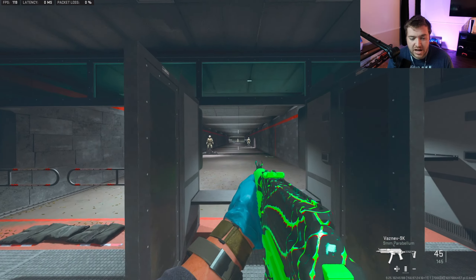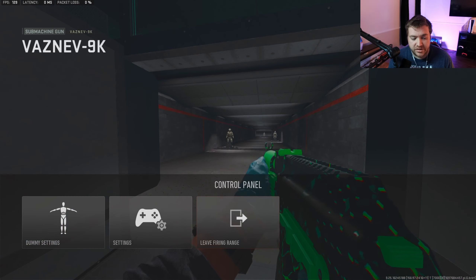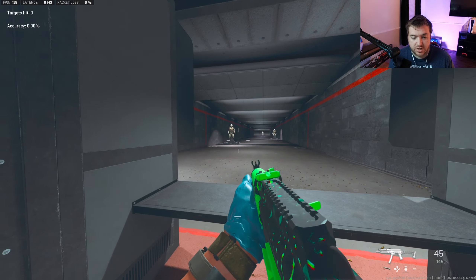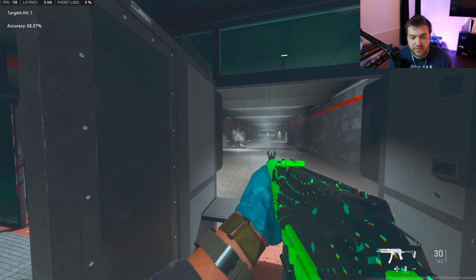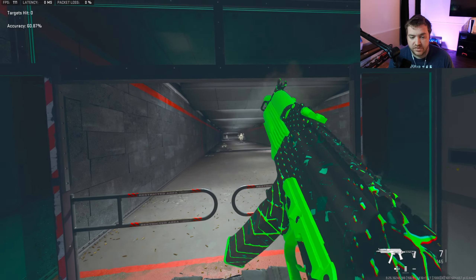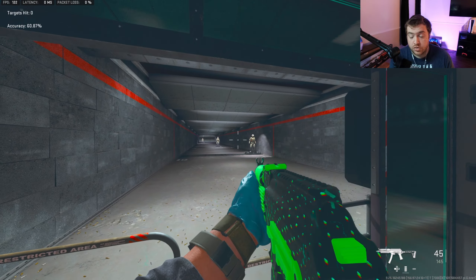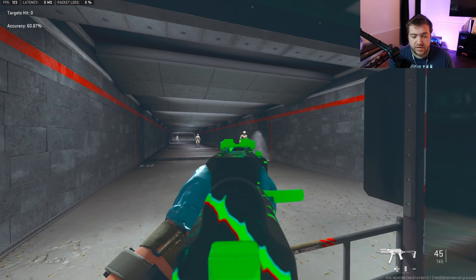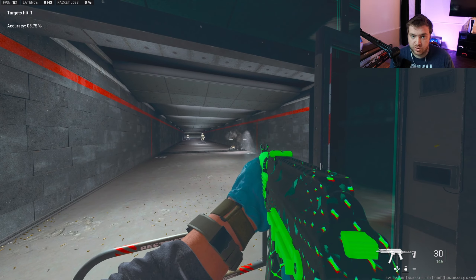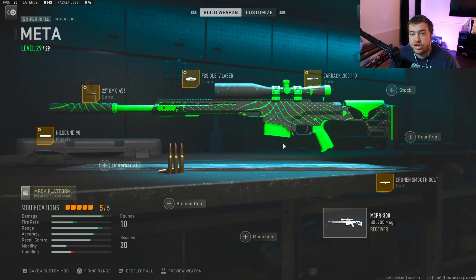In the firing range, with SMGs there's only one target you need to practice on — the first close one. I'll put three plates on them. This is the sweet spot for all SMGs. The second dummy is more of an AR range. You can shoot people at that distance with SMGs but you'll lose a lot more gunfights since ARs kill faster at range. Stick to close range and the Vaznev has my stamp of approval.